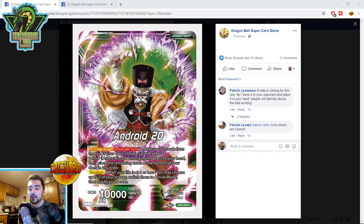Android 20 — first time we're seeing him as a leader. Activate main once per turn: look at the top three cards of your deck, choose up to one green or yellow Android card among them, add it to your hand, then place the remaining cards at the bottom in any order. This is the first time we're getting yellow Android cards. It will search the three-drop Cell from the OG Cell chain, which is at one in the current format, but makes it searchable.